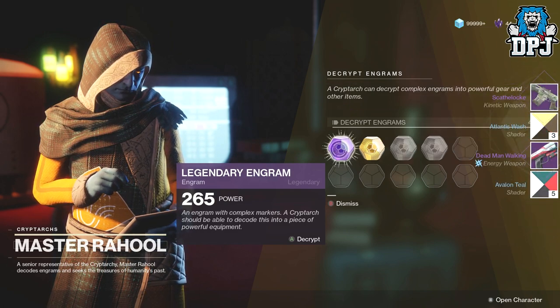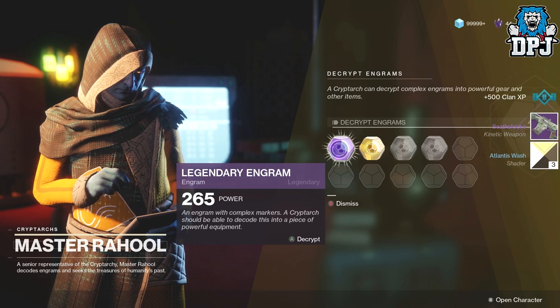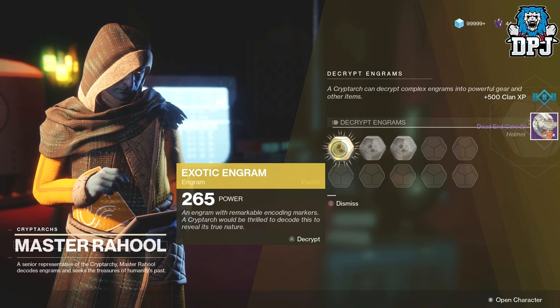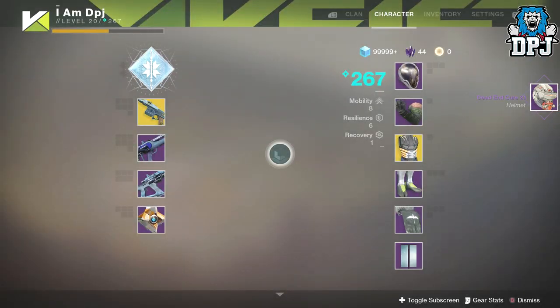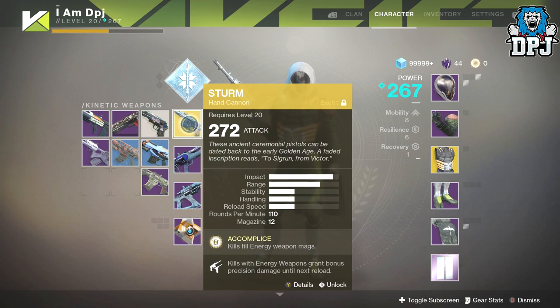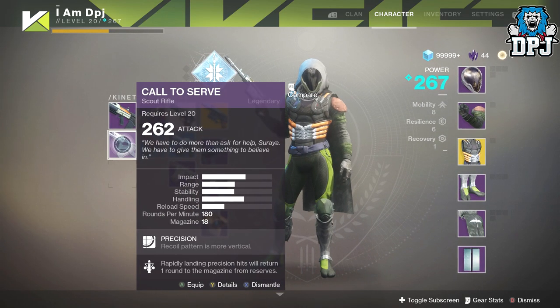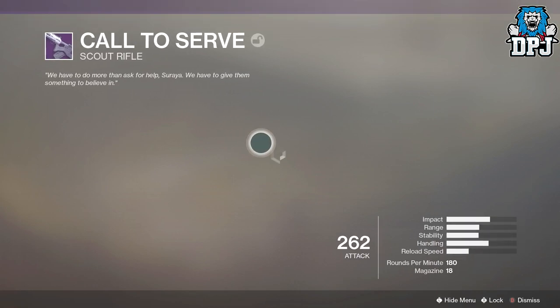Escape Luck — you guys remember that from the beta, it was a great weapon. And we got another helmet, the Dead End Cure 2.1. Let me just see if anything is full here. Let's quickly have a look at these before we open the exotic.